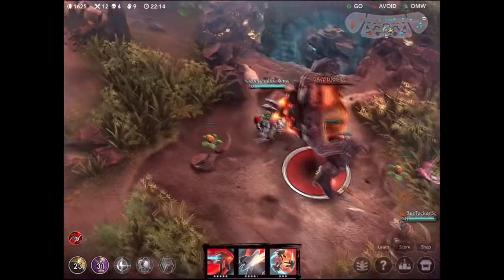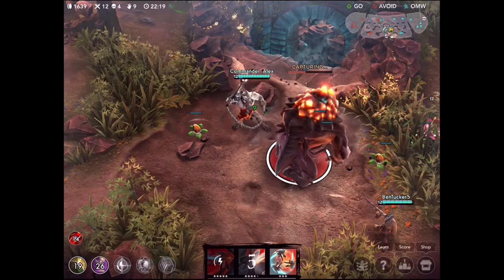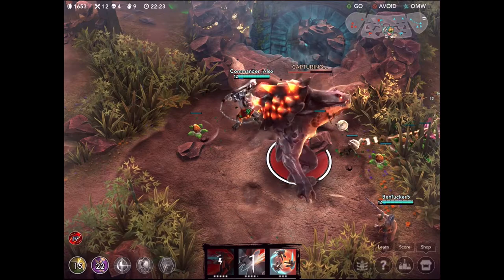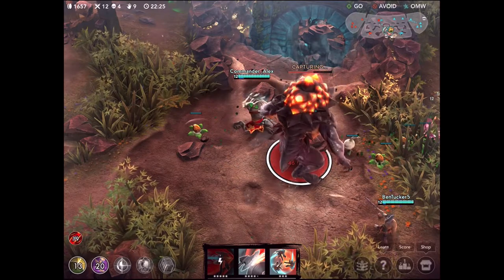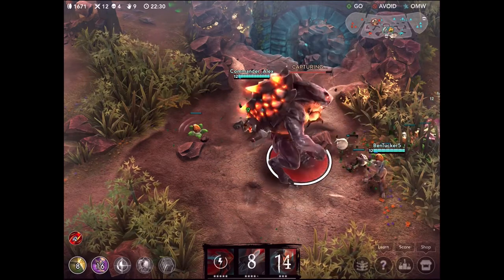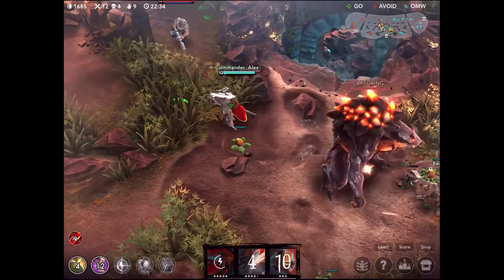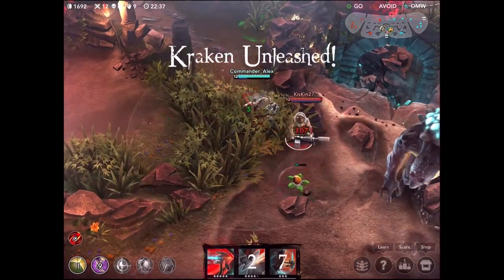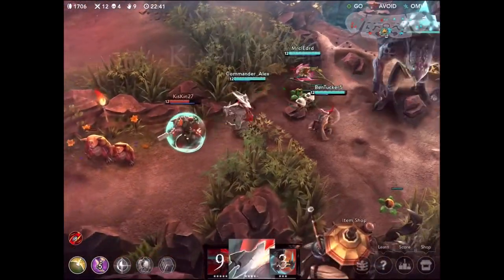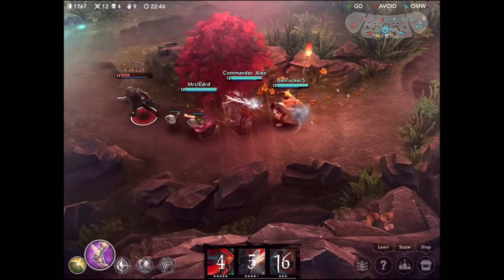That's going to be enough to allow us to take out the Kraken. We have a lot of damage built as a team so it's not going to be an issue. We're going to sit here and start capturing it, then once it's almost fully captured we're going to check the bush because we don't want the Kraken stolen. The Kraken is almost completely captured, then I saw Saw coming so I used my Afterburn to stun him away and make sure he doesn't steal it. That could have gone very wrong if we had lost that.